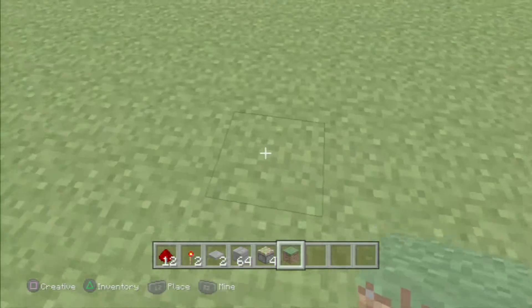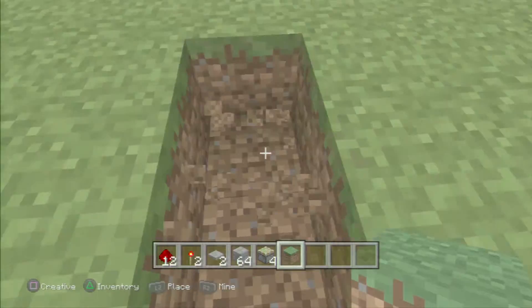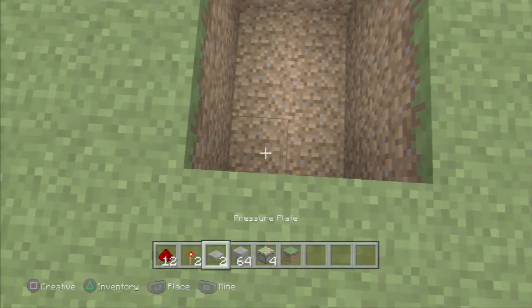First, I want to build a three by two door — like a three by three, two deep door. Now you want to fill it with redstone.